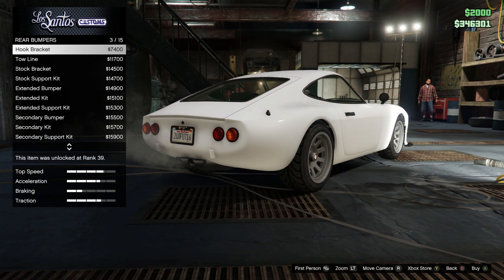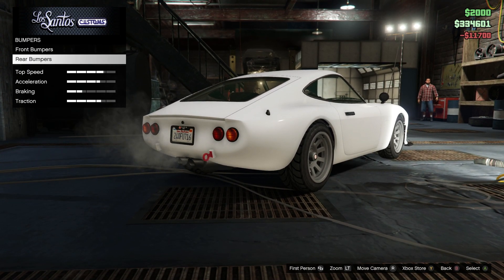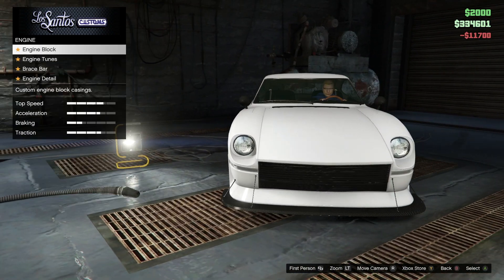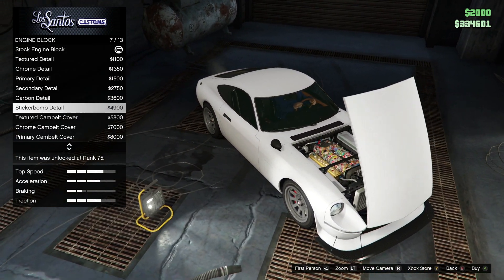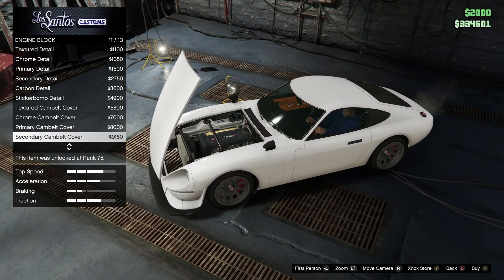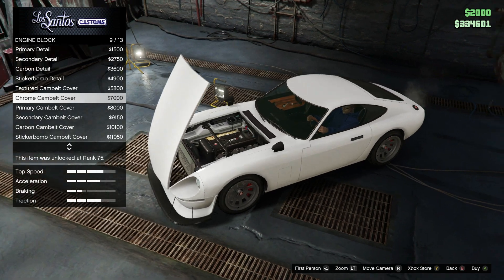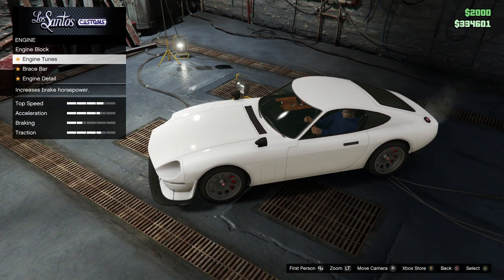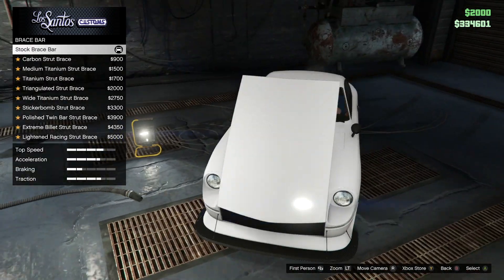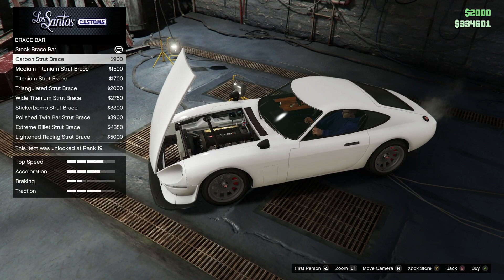We're gonna go with something simple, probably just this tow hook. Oh god, we've got all this stuff. Why did they drop this randomly as such a super customizable car? We're gonna leave the engine because nobody's gonna see it — might do that eventually, but I'm saving money so we can get to other stuff.